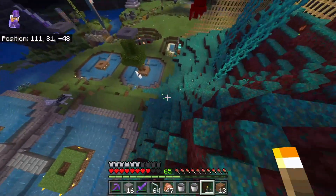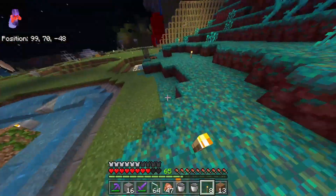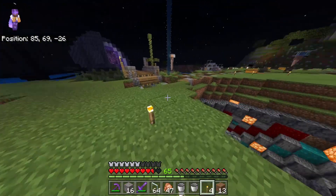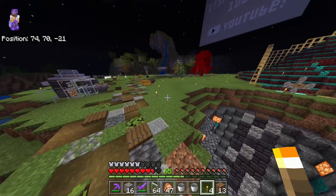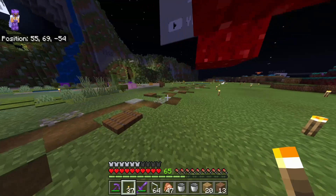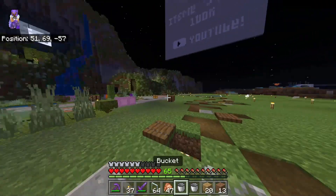Go around and place torches all over the area to prevent any mobs from spawning outside the farm. Just really light up the area well, and once that's done we are good to go.